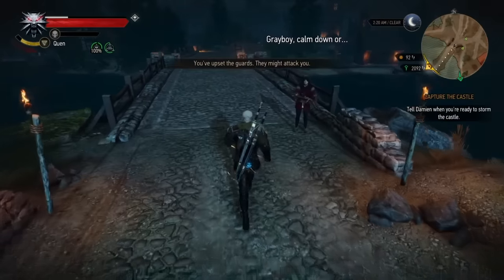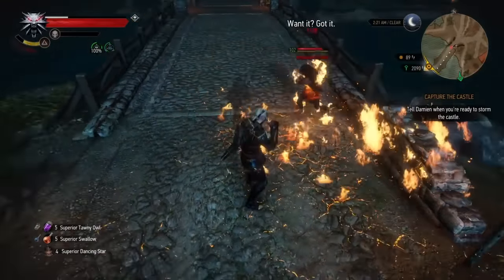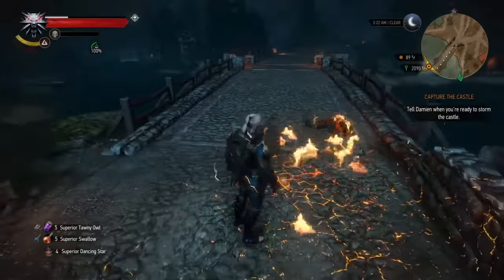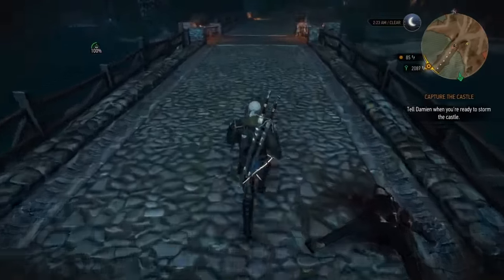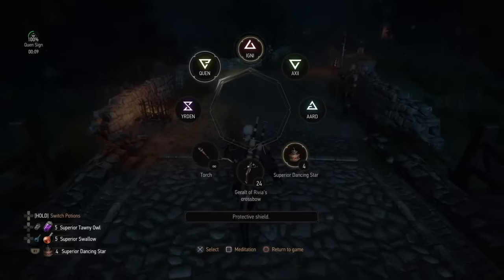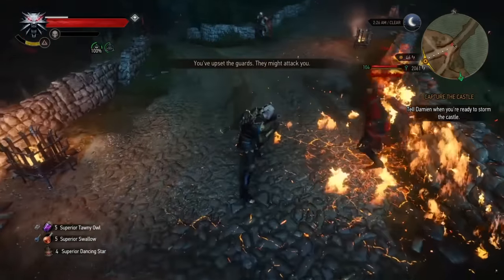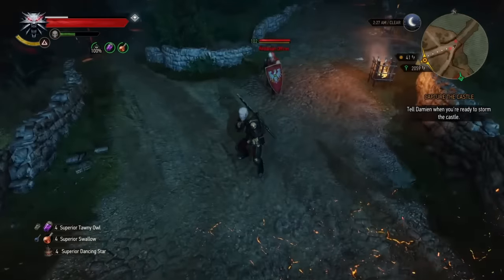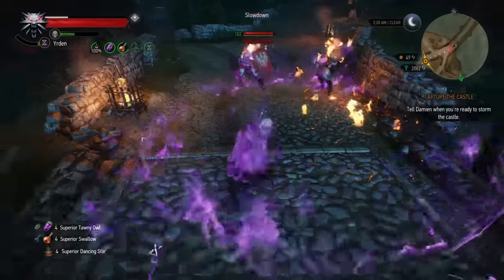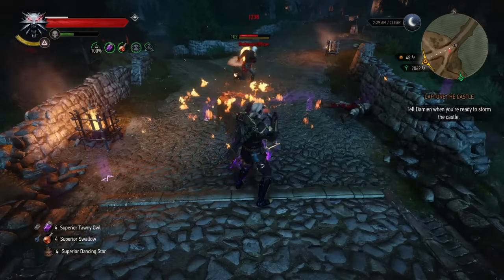We're going to go ahead and aggro one of these town guards. Town guards have the highest scaling in the game, so on upscale death march these will be the most resilient and most damaging enemies. As you've just seen, absolutely a non-issue — we can kill all of the town guards to our hearts' content. The build only grows stronger if you use superior Tawny Owl or superior Petri's Philter. Lure one into the other — he gets caught on fire from collateral damage, and as the fire burns on the ground it will set other enemies on fire.